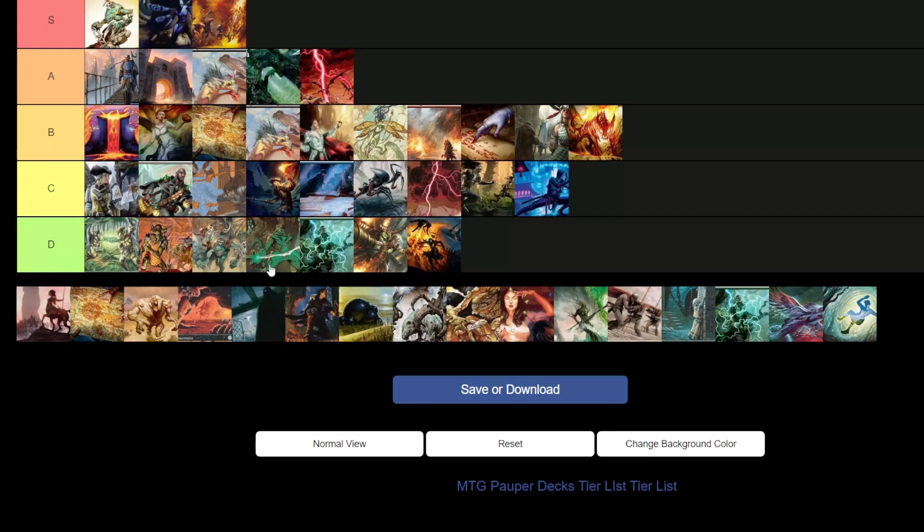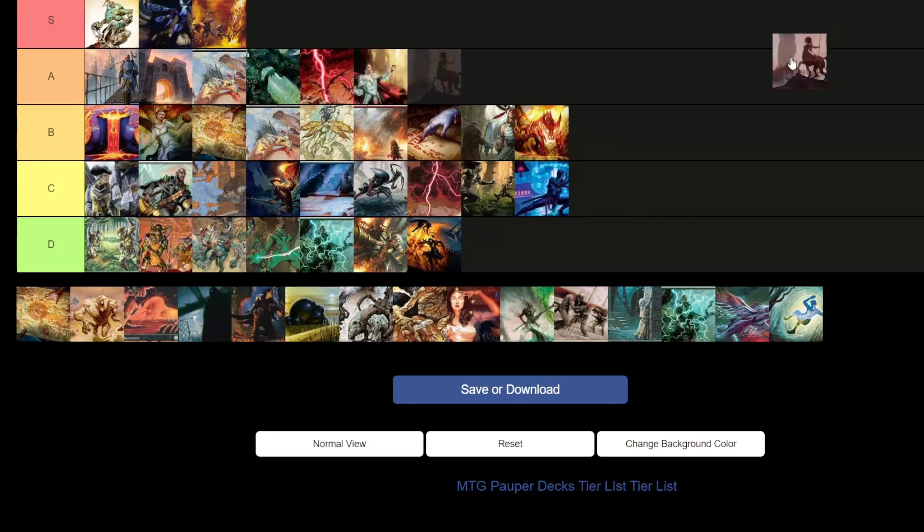Mono White Boggles — A tier. Boggles is the big brother to Mono White Heroic — much better, more aggressive, harder to get rid of, huge pain in the neck. Opponents literally get anxiety when they see they're playing against Boggles because they don't know what they're going to do. It's one of those decks where you can have a really good day or a really bad day. If you're not sure what to play against the meta, just bring Boggles. It's going to steal some wins and you'll probably place in the top four. Easy A tier.